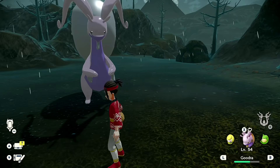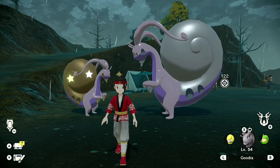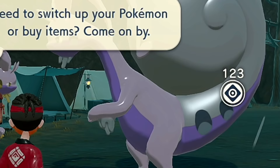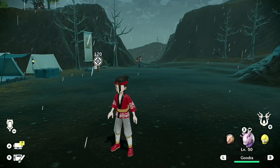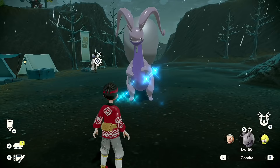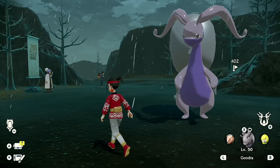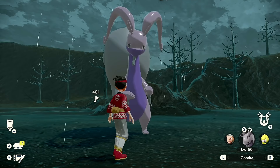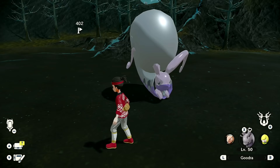Look at that — that's a big difference in size between the regular and alpha Goodra! I do want to let you know: if you are going for an alpha dex entry, you are going to have an opportunity to find an alpha Goodra in one of the later areas. So if you want to grind it up now or just catch that Sliggoo and evolve it right away, you can do that, but you can also catch an alpha Goodra very easily later.